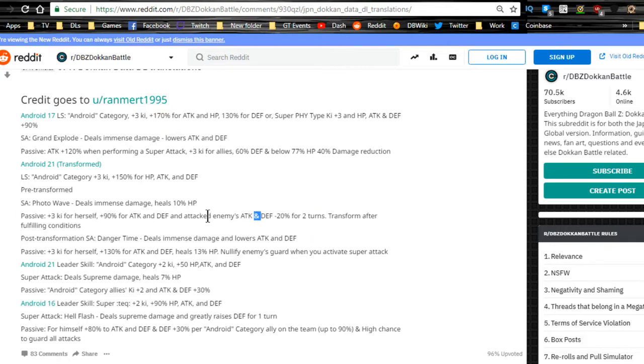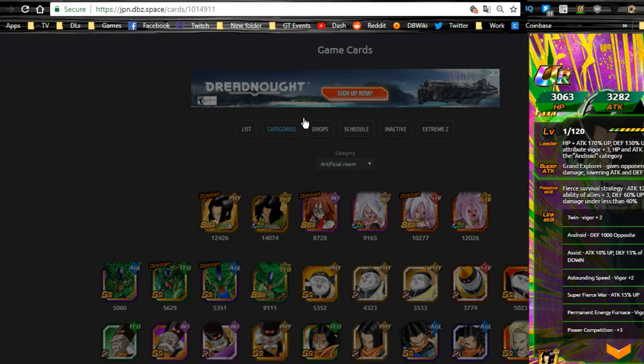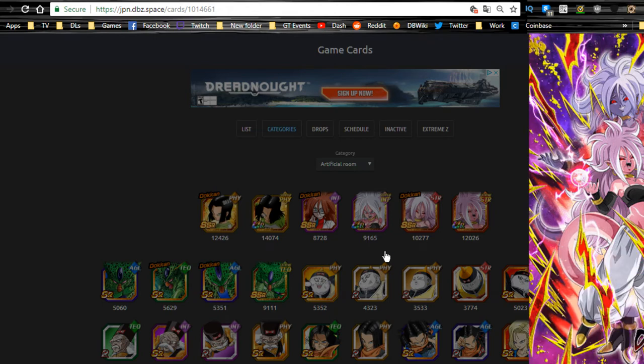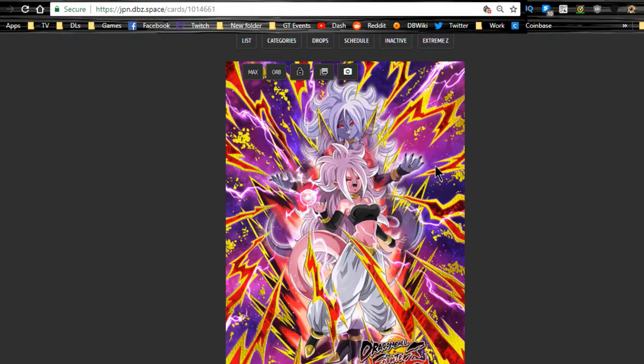I don't know what her transformation condition requires yet — I'll let you know when that comes out. This is the Android 21 for the Android Saga leader ability — look at that artwork, that's pretty damn impressive. Let's get that full screen. Yeah, she's almost like Majin Buu, almost. Honestly I didn't get into Android 21 at all — I haven't watched anything on her storyline — but she does look like Majin Buu a little bit.